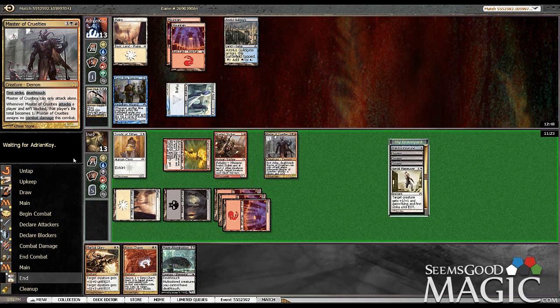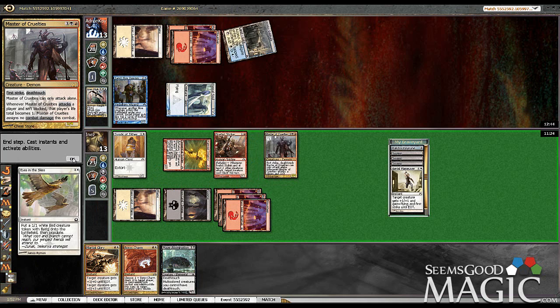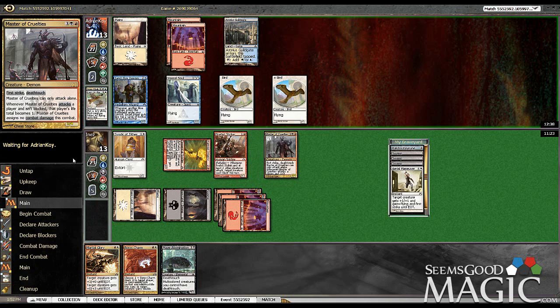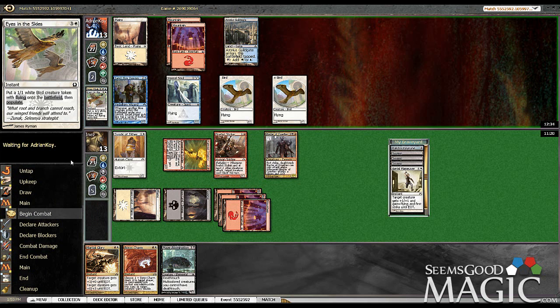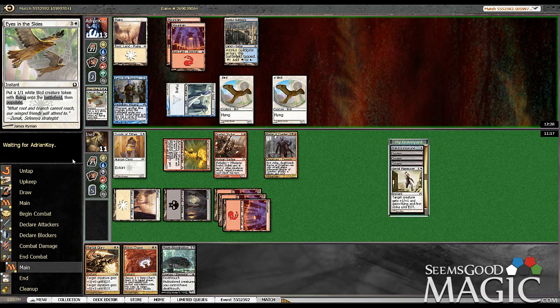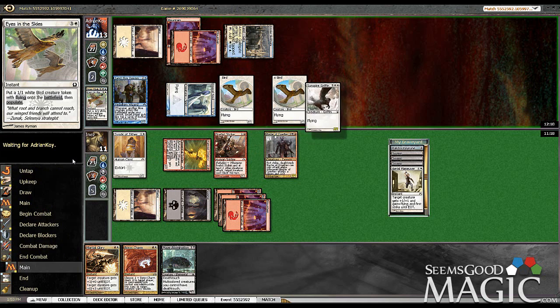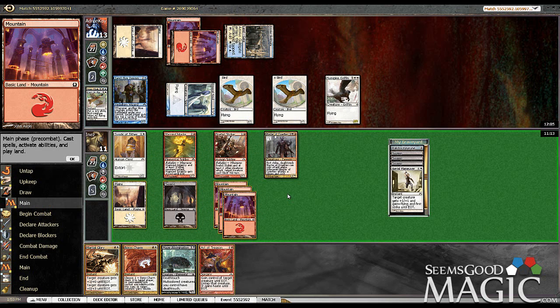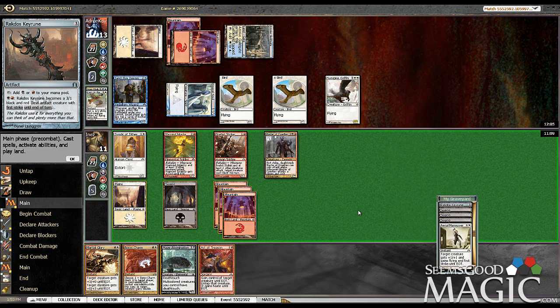Oh, he can only attack alone. Okay, now it makes a little more sense. More Flyers — more Flyers. He could leave up Aetherize and Eyes in this guy. This guy's deck is real good. I wish I had more answers for Flyers — that's the really frustrating part about this. There's not enough answers for Flyers. He doesn't have Aetherize up though, so this is actually a really good opportunity to attack.